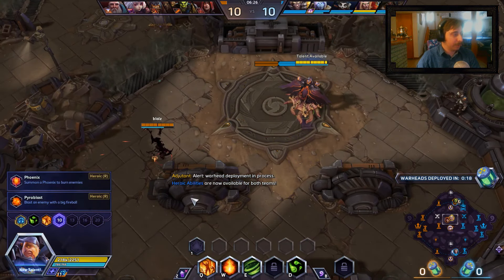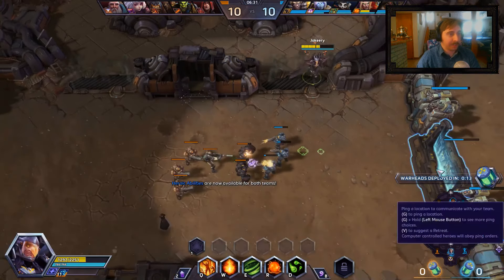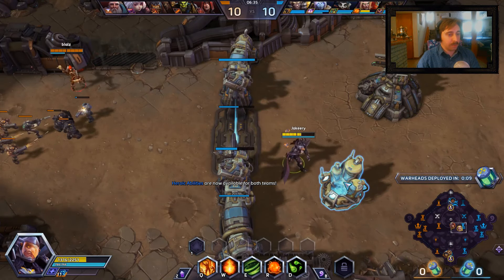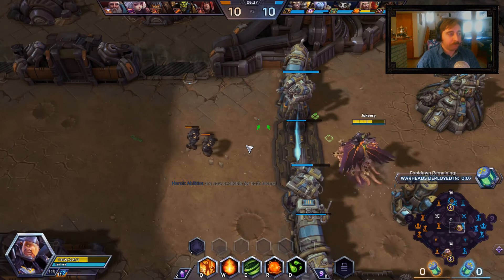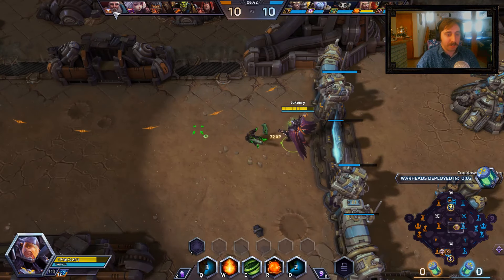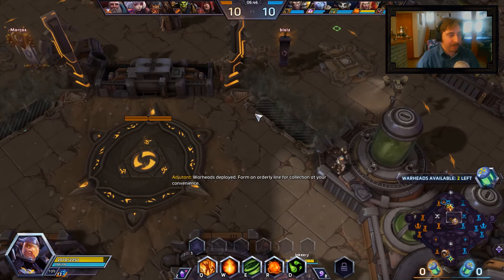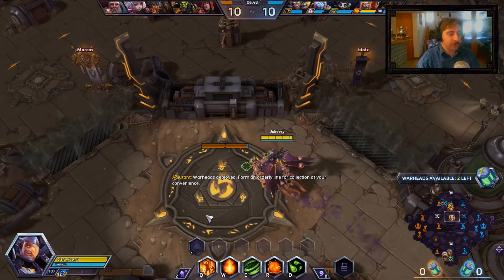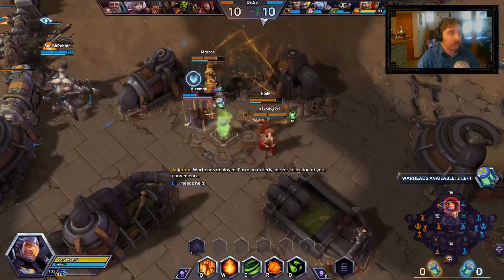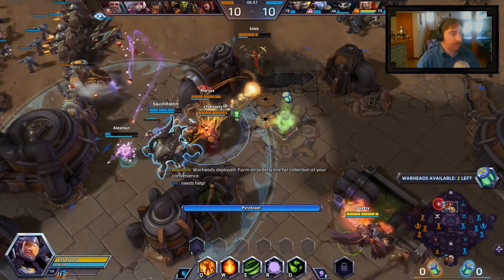My Gravity Lapse is off cooldown. I am going to go for Pyroblast because I want to kill that Valla. What Pyroblast does is it marks someone for death — you point a Pyroblast orb at them and it will travel to the edge of the earth to kill them. I'm going to go ahead and do it on Thrall.